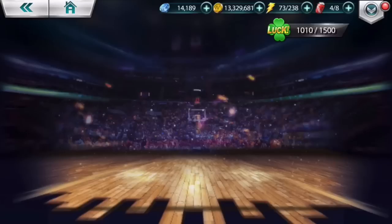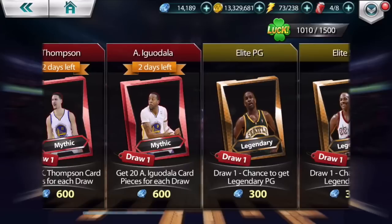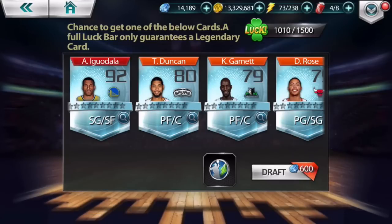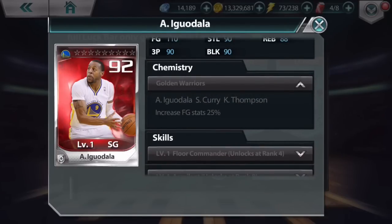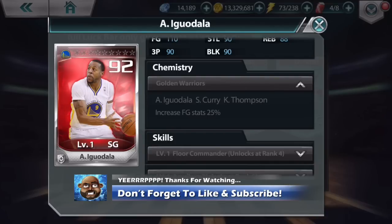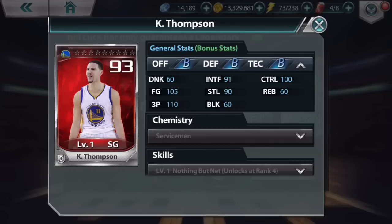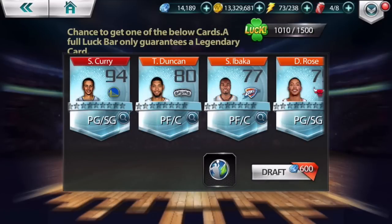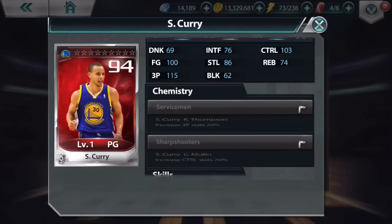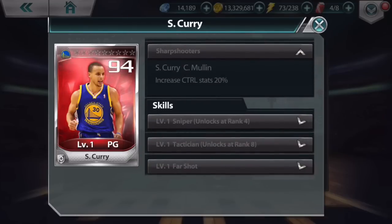I'm going to go to Shop, then Cards, to look at the players available this week. We got Steph Curry, Klay Thompson, and Andre Iguodala. Let me check out Iguodala - he's got the Golden Warriors chemistry and gets an increase of 25 to his field goal stats. Now let's see Klay Thompson - a stunning 93 overall. He gets an increased three-point stat of 15 if Steph Curry's on the court. And Steph Curry is 94 overall with sharpshooter and an increase of 20.